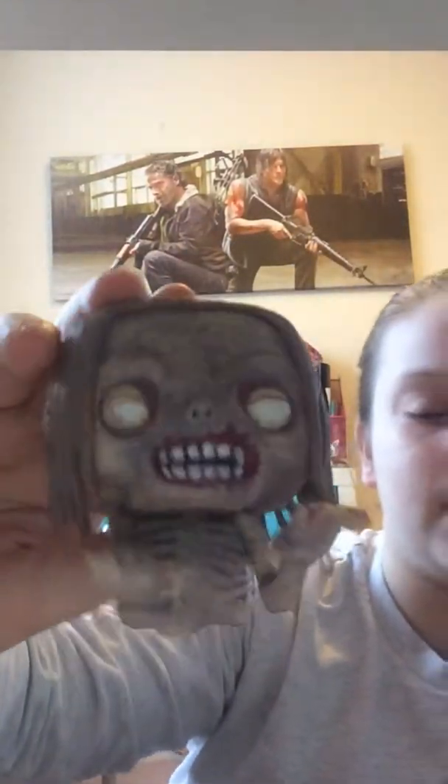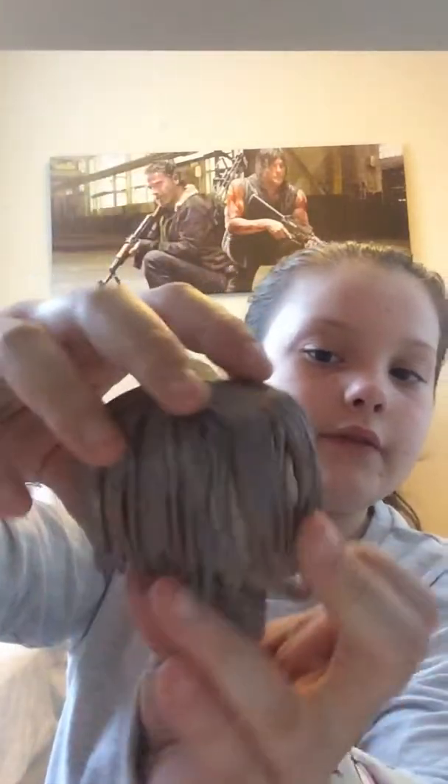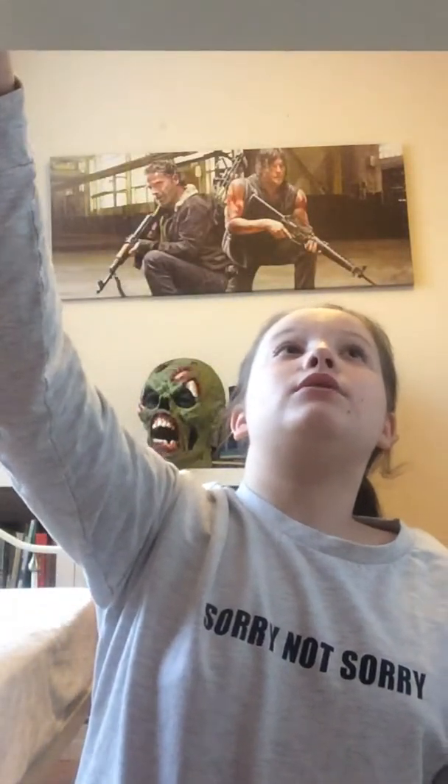Next we have my second or third favorite — it's the Bicycle Girl and she is amazing. I think she's number 16 because she's really early on in the series — he sees her in the park just crawling along the grass. She has no legs, just her spine, and she scutters along the floor. The detail in her face and color is amazing — this camera doesn't do her justice.